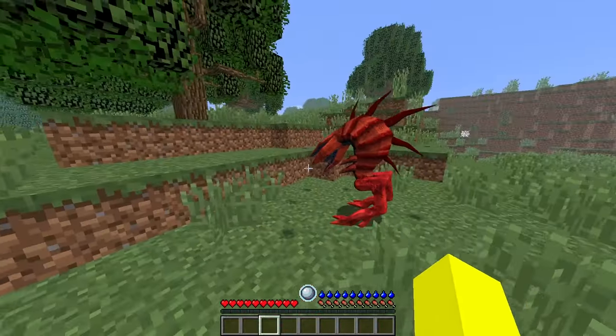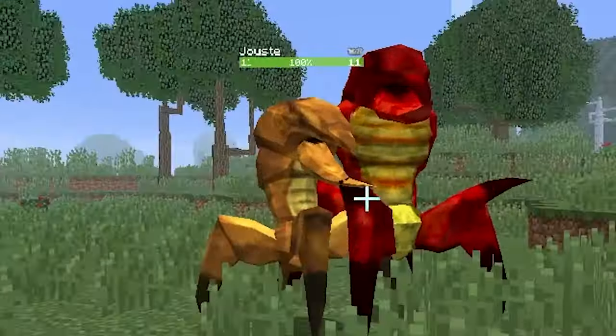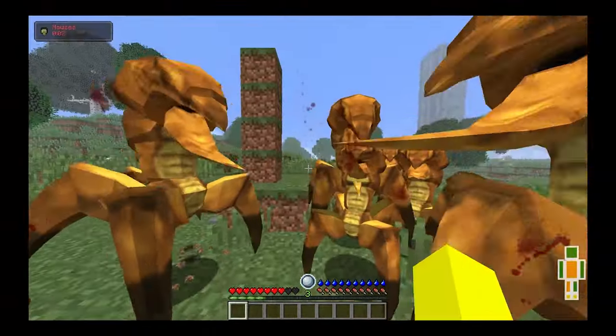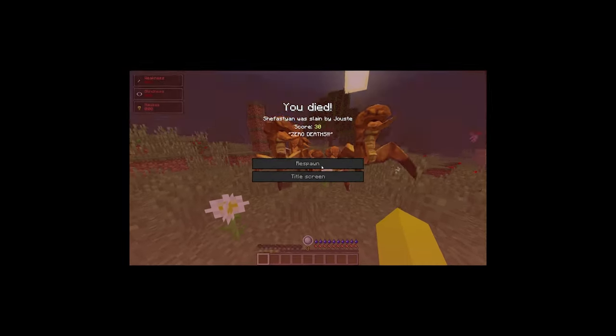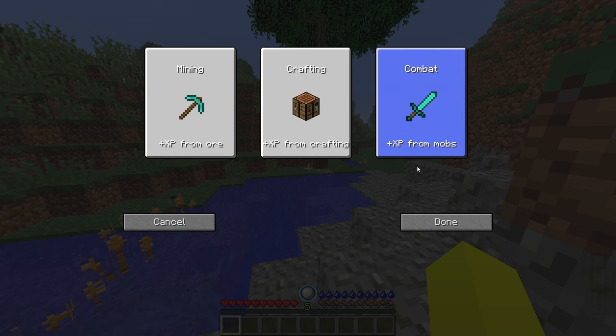Some mobs are hostile only when you're loud, so just don't run or attack them and you'll be fine. Others will only get violent if there's an alpha nearby, otherwise they're too scared to attack. This mechanic means my presence triggers them, but it won't be a problem for you. Also, when you reach level 5 for the first time, press L and choose combat.